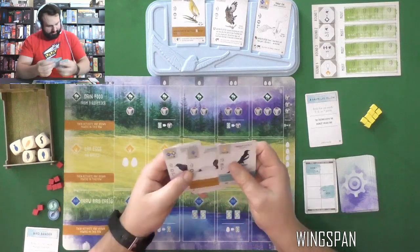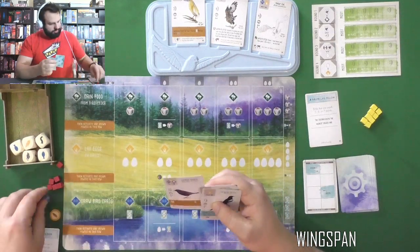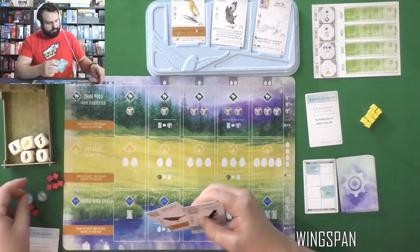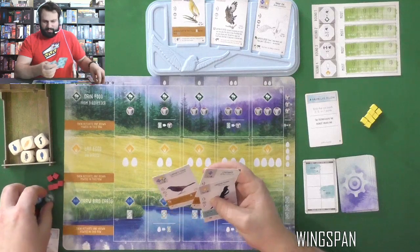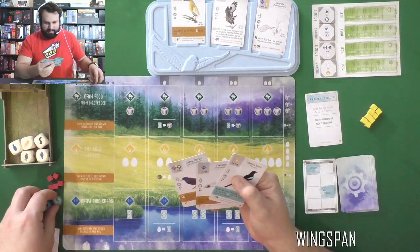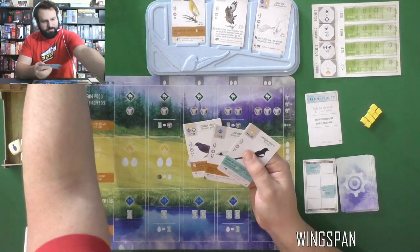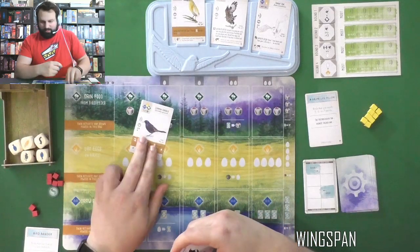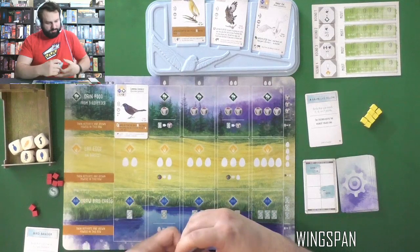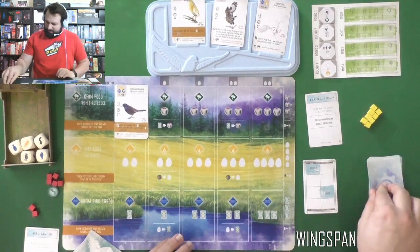Drawing would take an action, so I'm going to start by playing a bird. I need grain and those are rats — I don't have rats. I've got the fish, so I'll play the Common Grackle and put it in the forest area since that's the first scoring point. Now the Automa is going to take its turn.